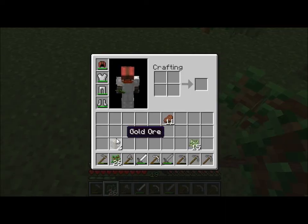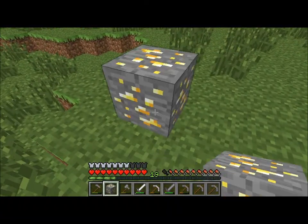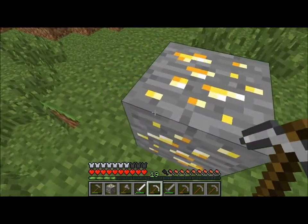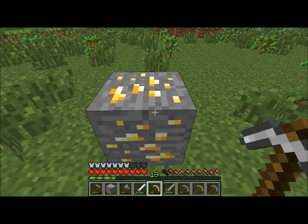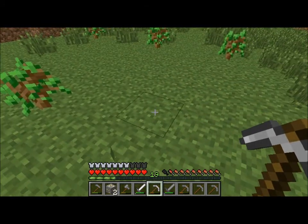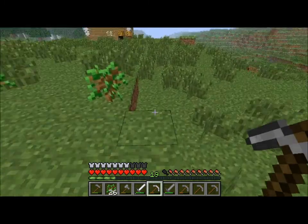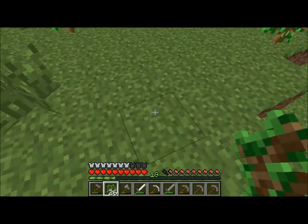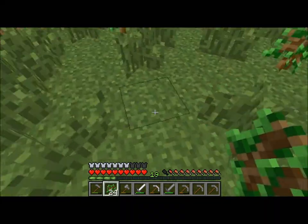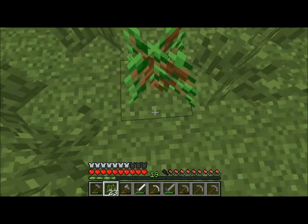Since last episode I continued doing a little mining and I found a new ore I did not show you guys yet — it's gold ore. It's basically the same defensive value as iron except it looks a lot prettier and it can only be mined with an iron pickaxe. I also found some lapis lazuli ore, but it doesn't come as ore — it just comes as lapis lazuli. It's basically a blue ore.